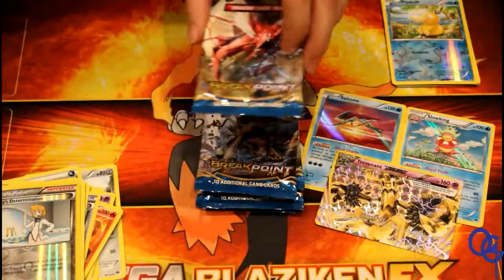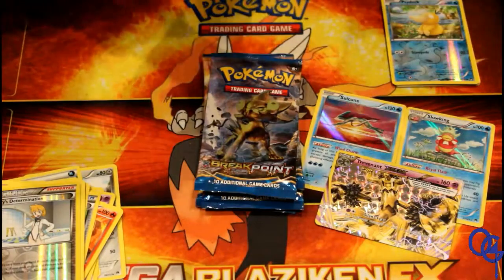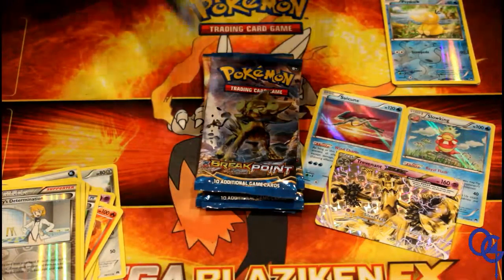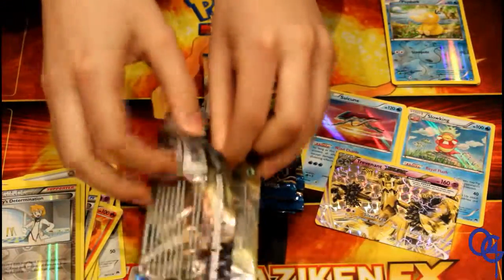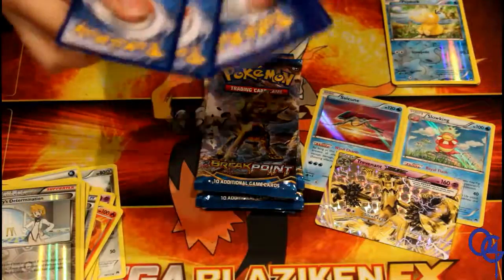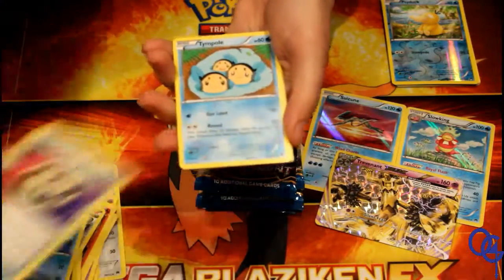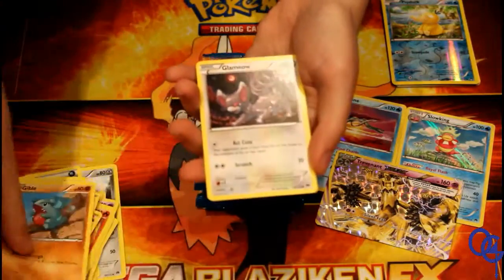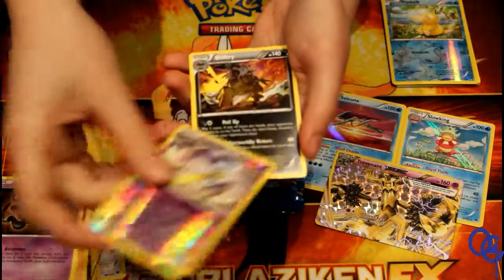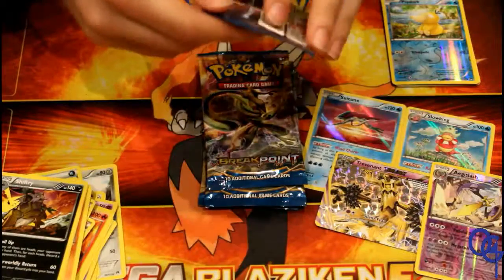And our first Luxray BREAK booster art. A little trivia — is that a male or a female Luxray? I'm hoping it's a male. It's a male since the mane is longer. Really? Okay. Oh, female Luxray — the mane is shorter. Alright, thanks for the trivia. So we've got Sigilyph, Max Potion, Fighting Fury Belt, Ferroseed, Buizel, Corsola, Chikorita, Seedot — commons. Our Reverse Holo is a Skorupi, and our rare is a Pangoro. Not great.